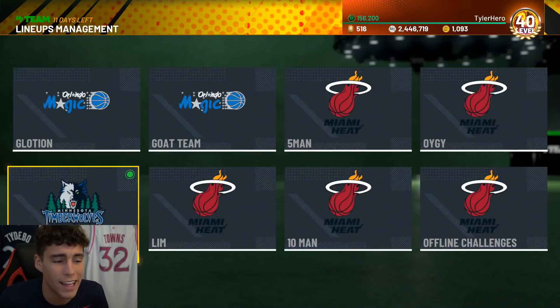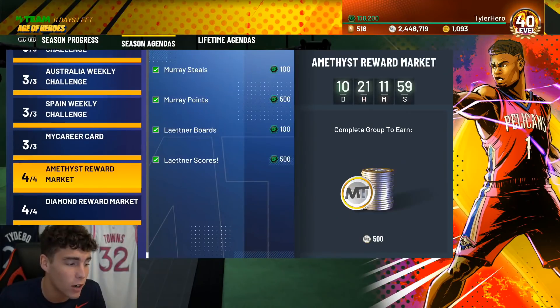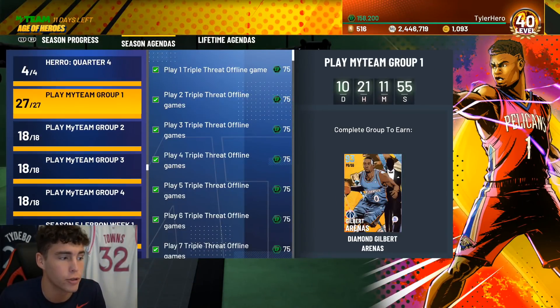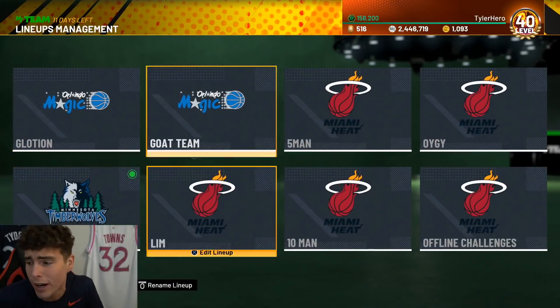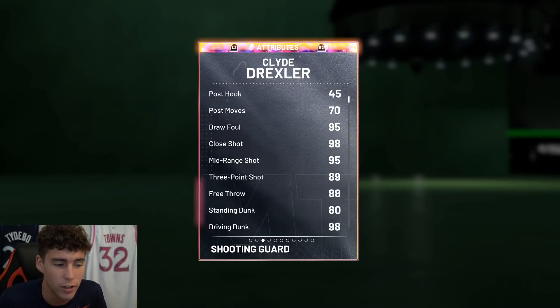This is a free card that you get for completing all of these challenges. If you haven't started any of these weekly MyTeam group challenges, it's going to take a while, but if you have them all done leading up, it's going to only take about two to two and a half hours. Looking at Clyde here: six foot seven, 210 pounds.